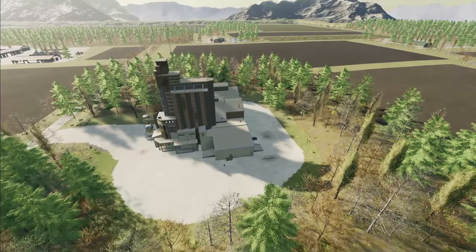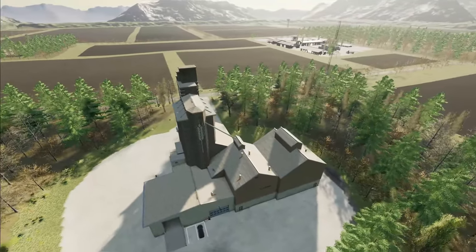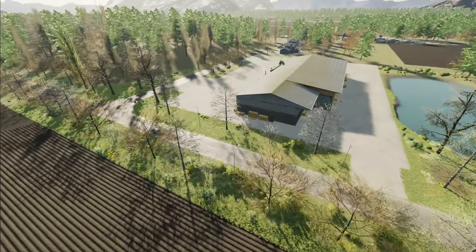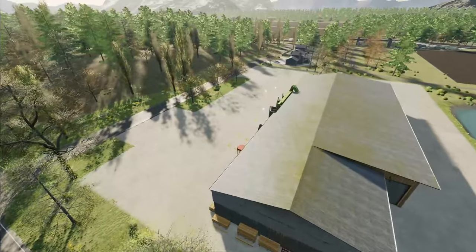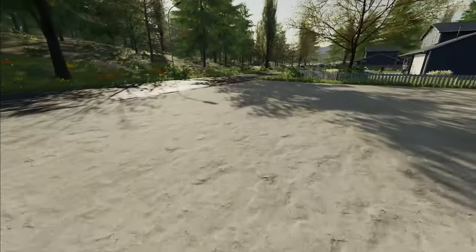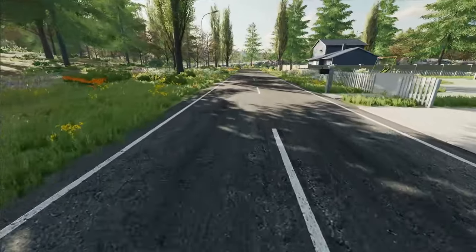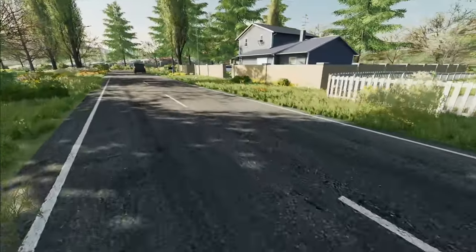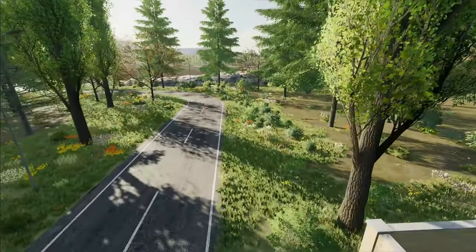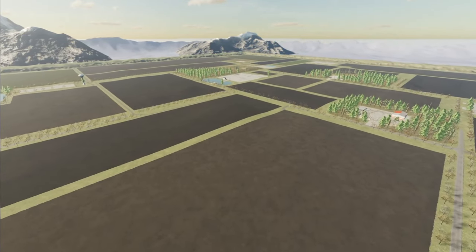Here's another grain elevator, looks like it's pretty close to the farm in the background there. And we're passing over the sawmill now. I'm going to drop down and take a look at a little bit of the detail on this map. Lots of trees, a few houses here with a lot of detail. I really like the road system here — it's very, very realistic looking. There goes some traffic. Nice little neighborhood here. It's not a huge map, but it's got a lot of nice detail and lots of potential.